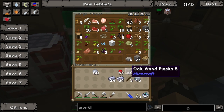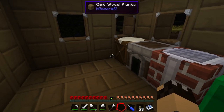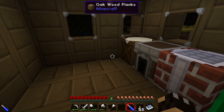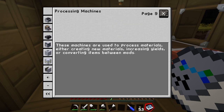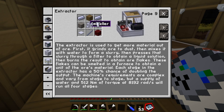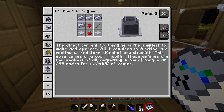Let's get rid of some of this junk — we've got absolutely piles of stuff. It's nighttime, the door's open and there's a creeper about. Let's look at what we can actually build. We can build power supplies. The DC electric engine is the simplest to make and operate — all it requires is a continuous redstone signal of any strength. It's basically like a redstone engine. These engines are the weakest, outputting only 4 newton metres of torque at 256 rads per second, but at least we have a way of producing some power.